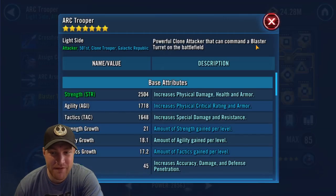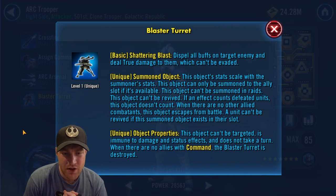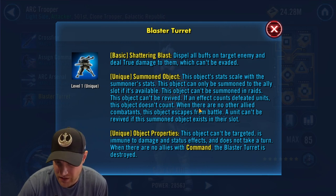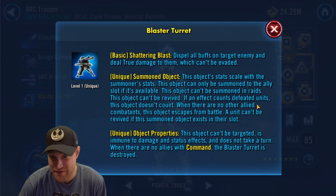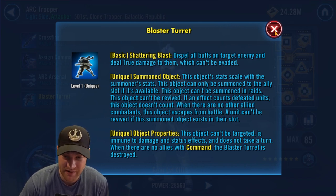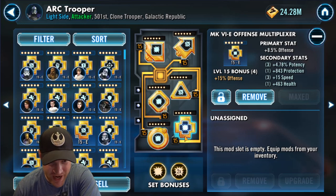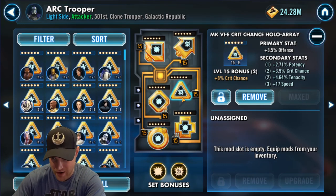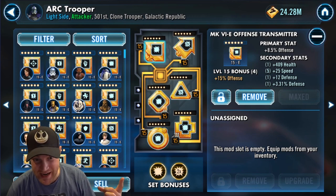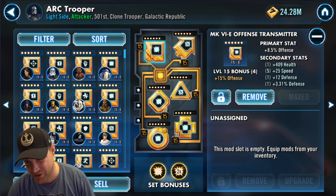Last is the Arc Trooper. You want him modded for offense. His blaster turret, when summoned, scales with the summoner's stats — very similar to the Geonosian Brute. So you want an offensive set and a crit chance set, and offense in the primary of the triangle, so that extra offense translates over to the turret as well. You want great speed in your secondaries because when he goes, the turret goes, and then he can give the turret a buff so it keeps going and going.